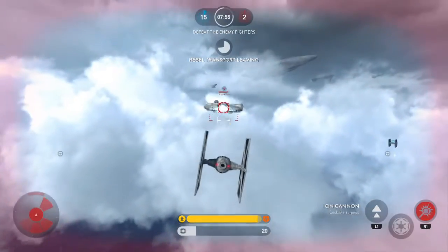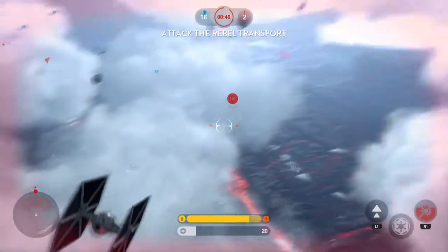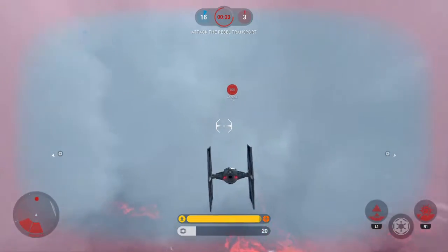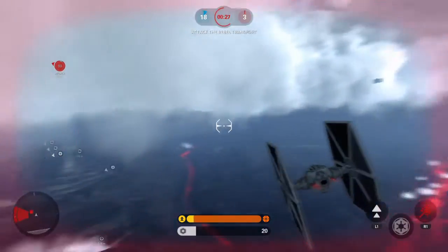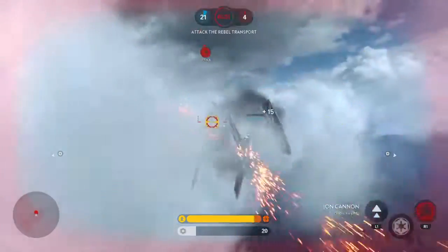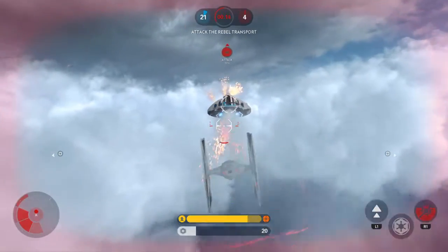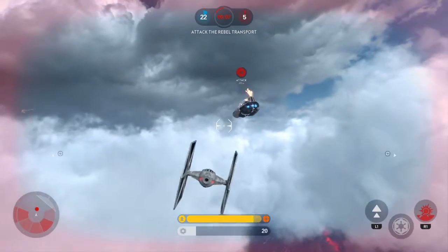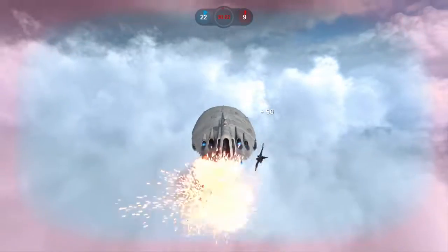I've got the Millennium Falcon back in front of me. Square is to do a regular shot, and when a red thing pops up on your screen that's when you know there is a special transporter that you have to shoot at the end of the game, otherwise you will not get extra points. You also can't go very fast when shooting it or you'll crash into it, like I just did.